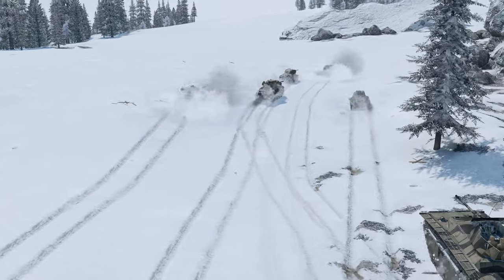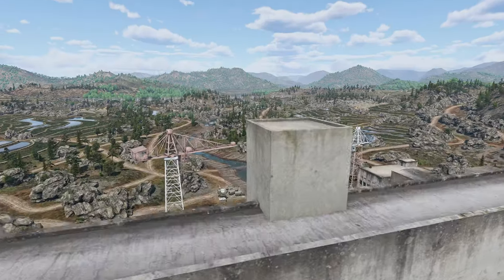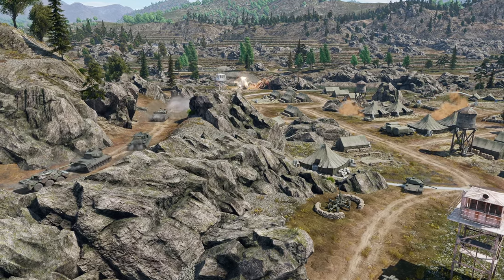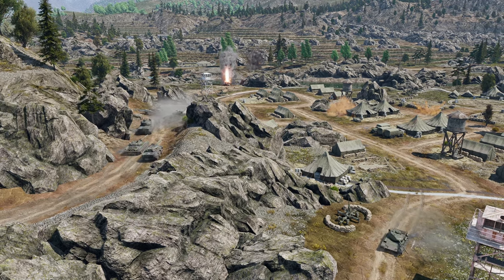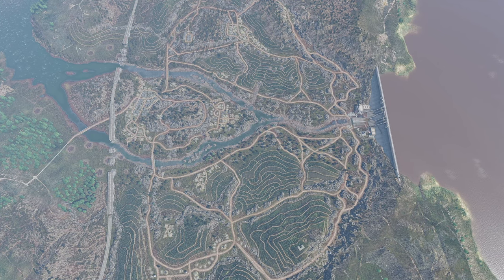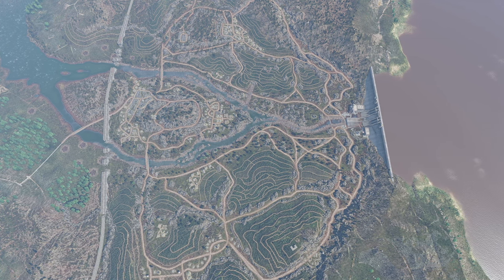The Squadmates toured quite a number of cold and frosty locations last winter — time to travel somewhere warmer. How about East Asia? Today we'd like to show you key firing lines and useful positions on the Korean Peninsula, in a location known as the 38th Parallel. The central part of the map is very similar for both teams, so the tactics we're about to showcase are suitable for both sides of the battle.